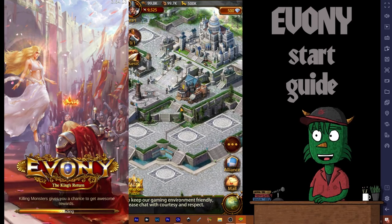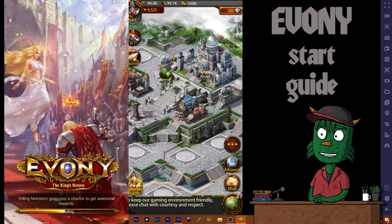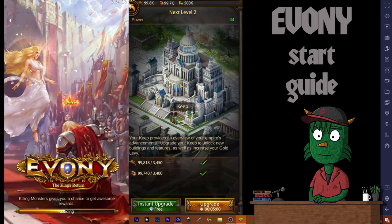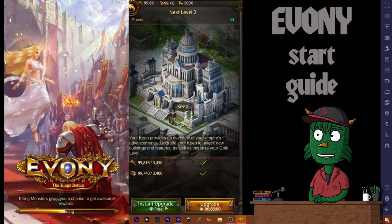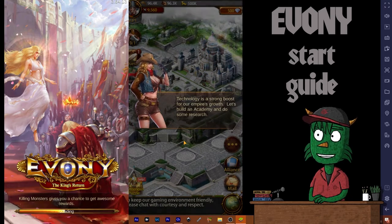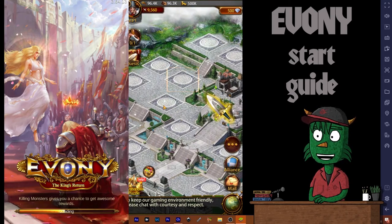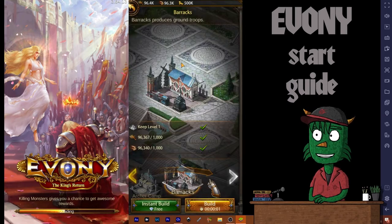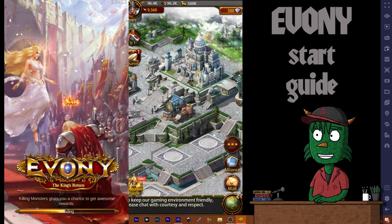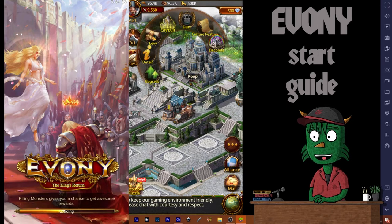We go to the keep. These are all the options available to us. The one we want is upgrade, since it wants us to upgrade to keep level two. If we hit the normal upgrade it ties up a builder for five minutes, but the instant upgrade option upgrades it immediately. We're going to take that. The game tries to stick us back into the tutorial but we're going to resist — I'll build what I want where I want to build it.